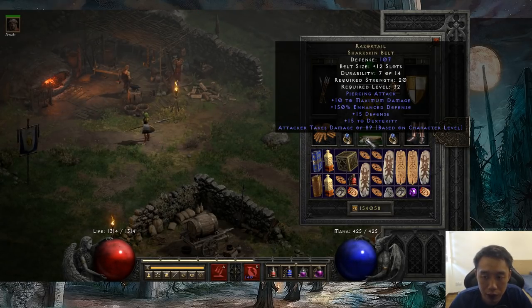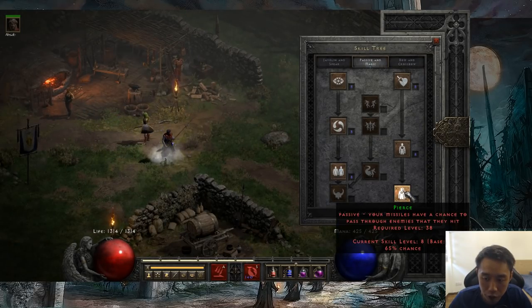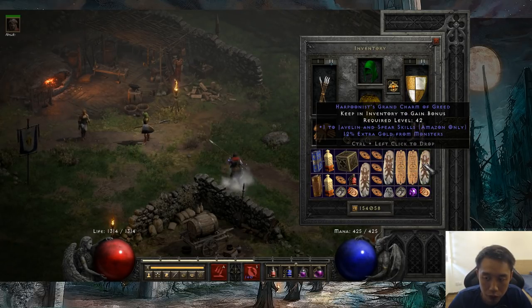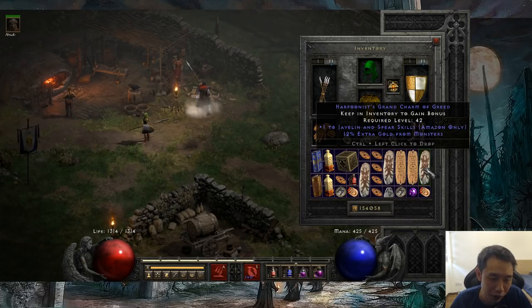The important piece of gear that you really need is the Razortail Sharkskin belt. This belt is going to help increase your clear speed by a ton when it comes to cows, because of the piercing attack affix. In combination with your pierce from the skill tree, you're going to get 100% piercing attack on your lightning fury, and this is going to help boost your clear speed by a ton. You can get these cheap from the trade forums — at most they'll cost maybe an Um rune. If you're able to fill your inventory with charms, that will also help boost your damage, and more damage means faster clear speed, which means you're going to farm a lot faster.